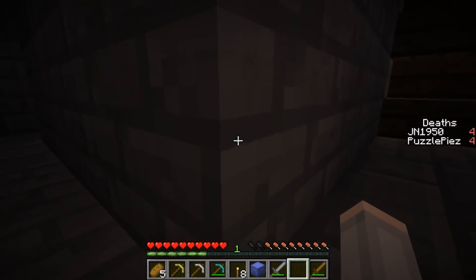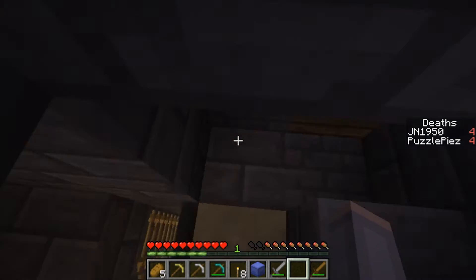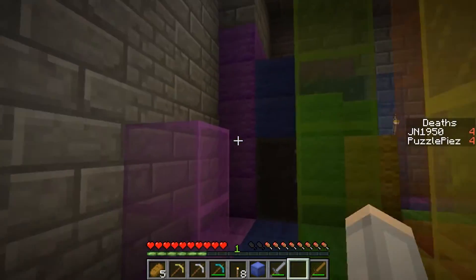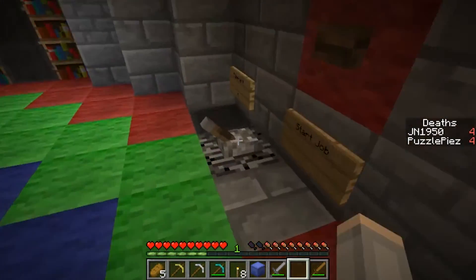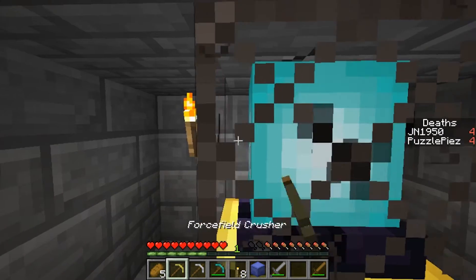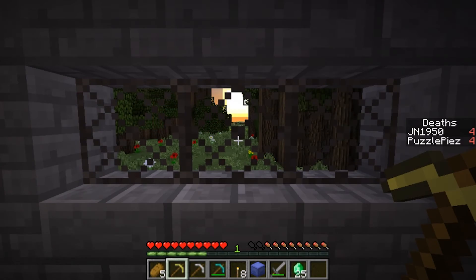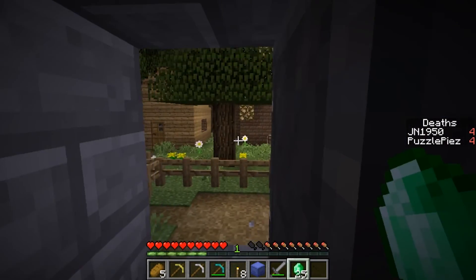Do I go up here? Is there anything up here now? That did something. Did anything change in here? Not exactly sure what that did. Yes — it's down here. Okay, force field breaker. Not four — complete. I can now leave!